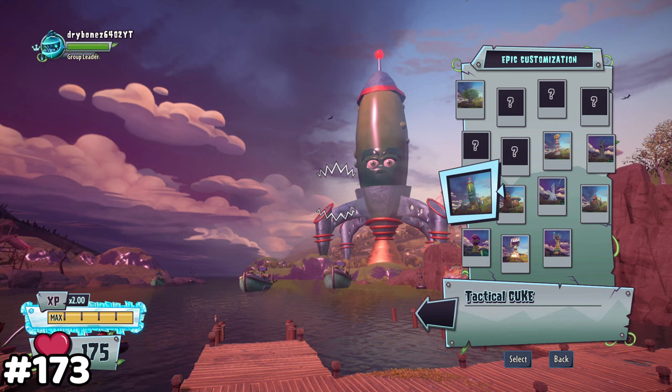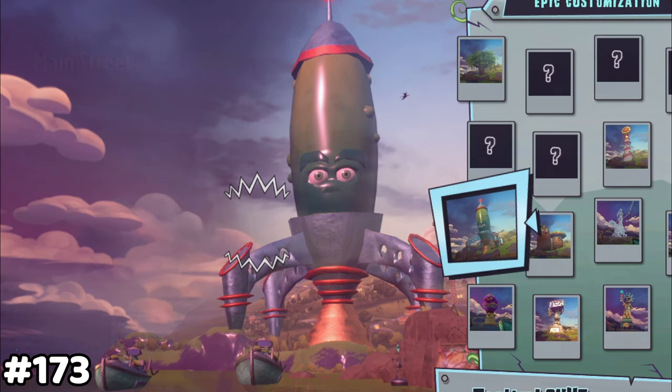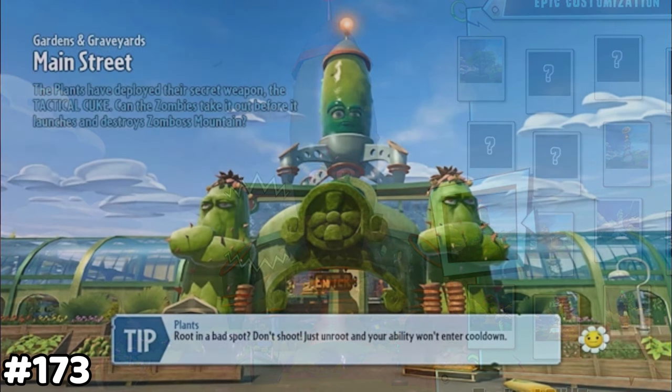There is a backyard item called the Tactical Cuke. This is a reference to the Garden Warfare 1 map Main Street.